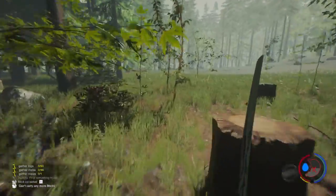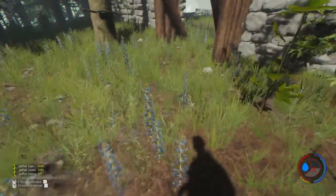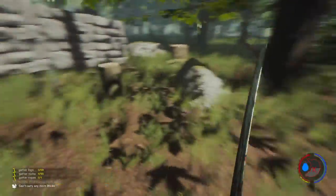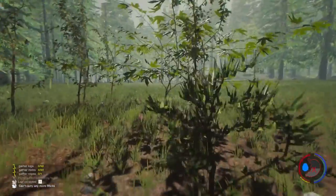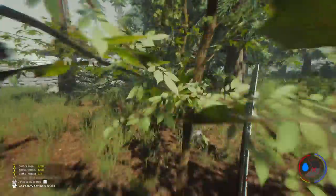To get the climbing axe you need to get to a sinkhole. I'm just going to grab a few things — you also need the rebreather, which I do have from a previous episode. I'm going to head to the sinkhole and I will see you there.